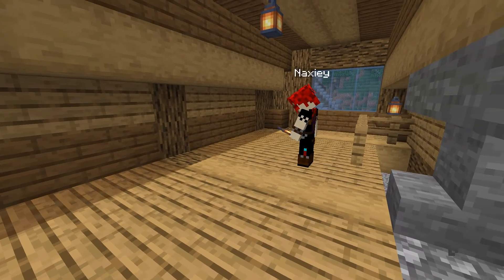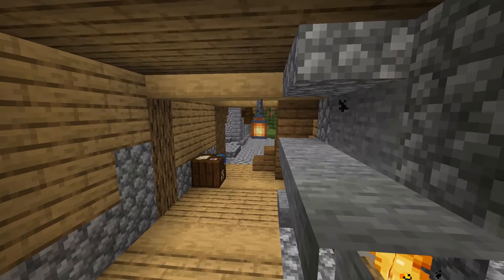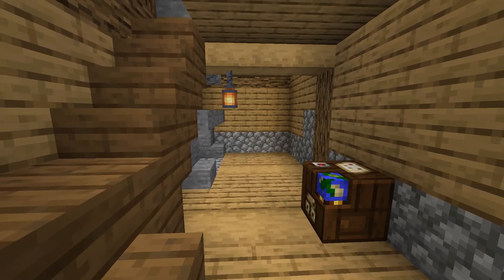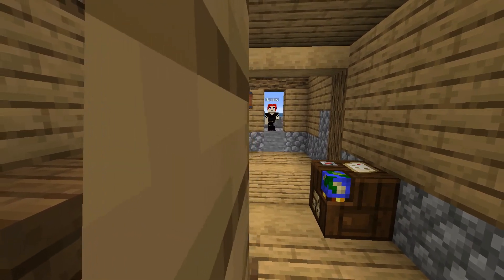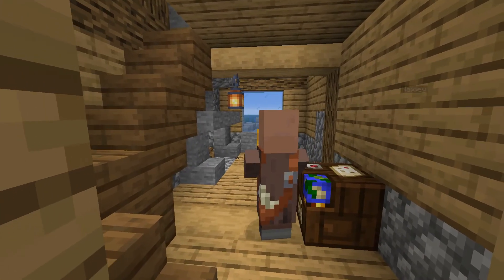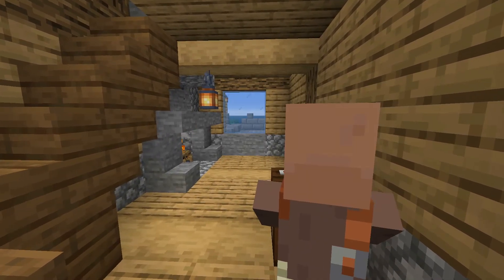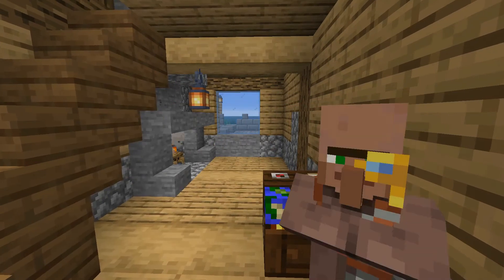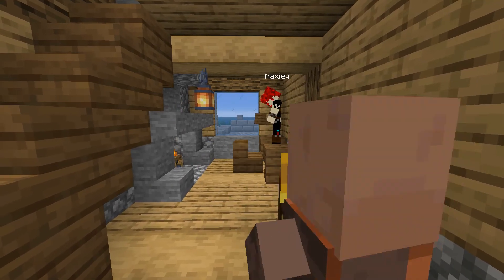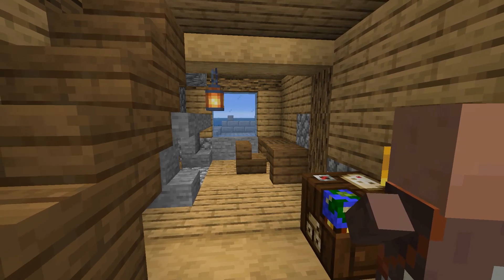With these windows I wasn't actually too happy with having such large windows because it's such a small house, so I do go back and change those. At first I thought of having an entrance at that end as well, but then I figured a nice window there would be quite good to have a view over the ocean.